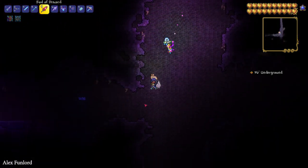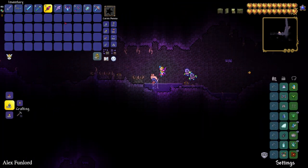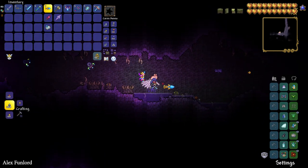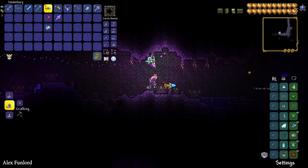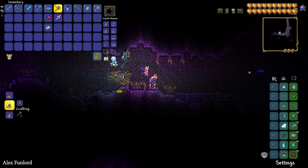Underground, try to find a very special item called the Demon Altar and simply destroy it. You can only destroy this altar after you kill the Wall of Flesh boss and turn your world into Hard Mode. Also, to destroy it you must use only a hammer.